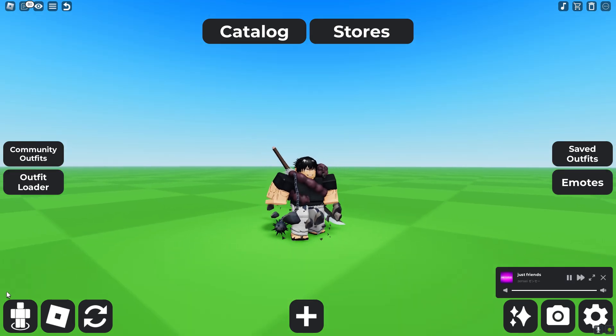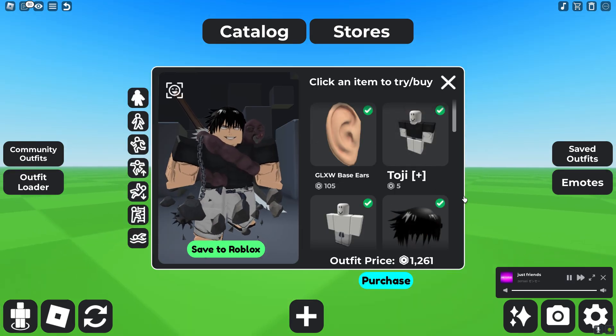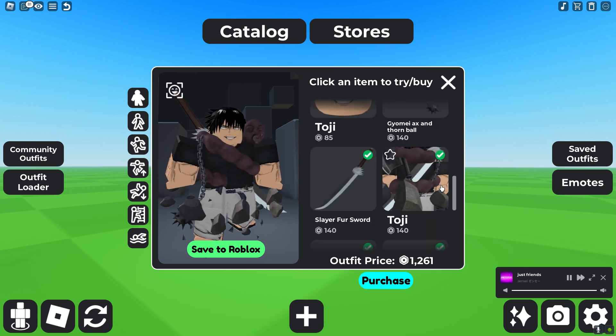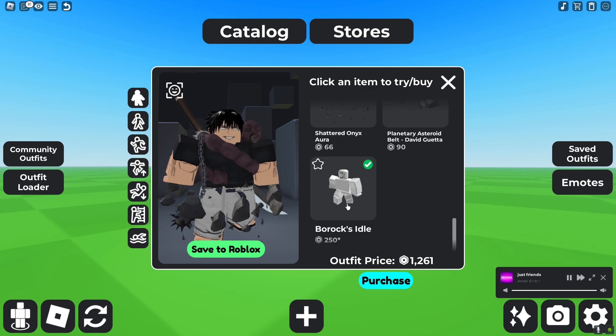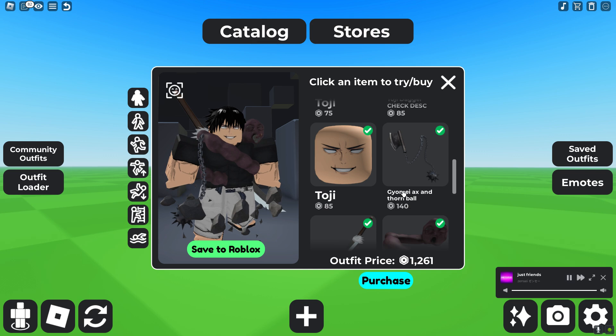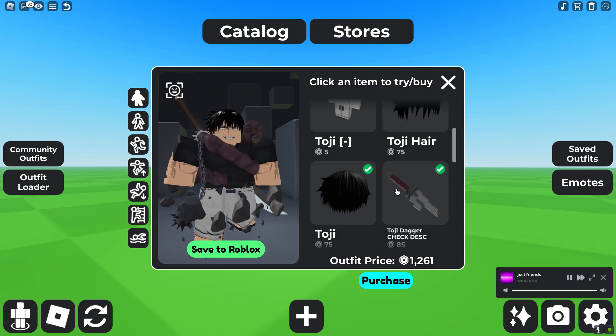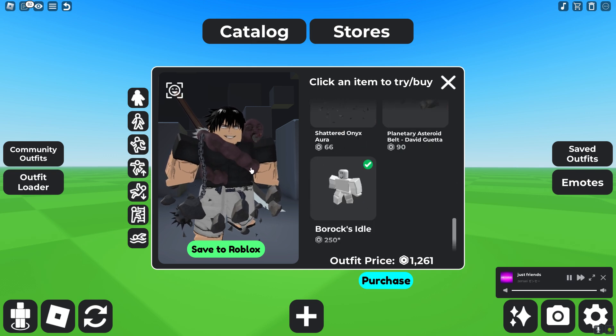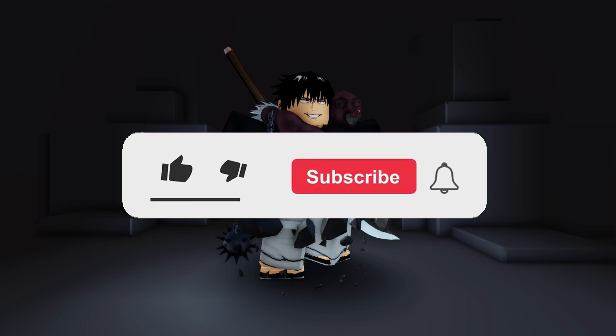This whole avatar costs 1,026 Robux. This avatar is more pricey, but there's some stuff you guys could remove, like Barak's idle and the rocks. And if you guys really want, you guys could remove the chains and the sword in the back — it'll still give the effect of Toji, but at a lower price.